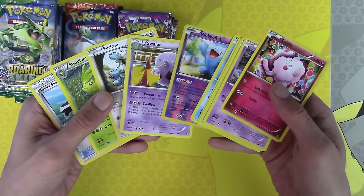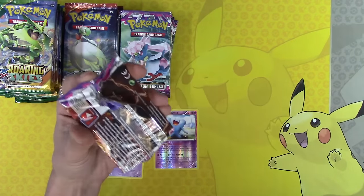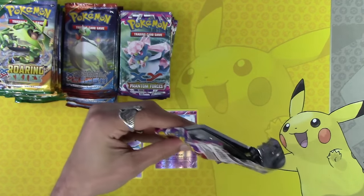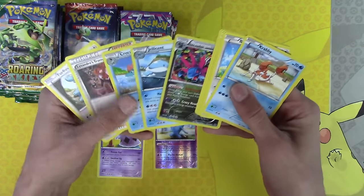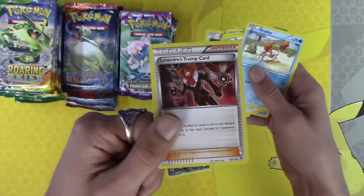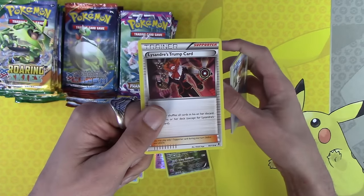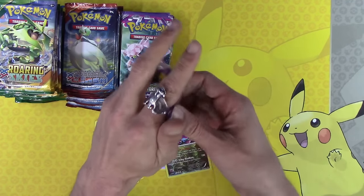Let's open straight up and do this kind of turbo style with the Phantom Forces and Primal Clash, because there's Roaring Skies packs sitting there. They're just staring at me, calling my name.